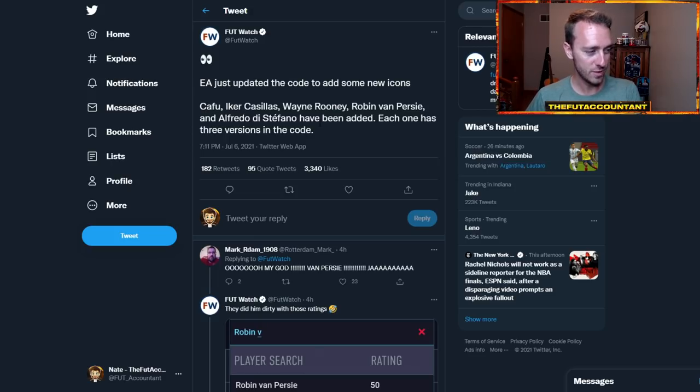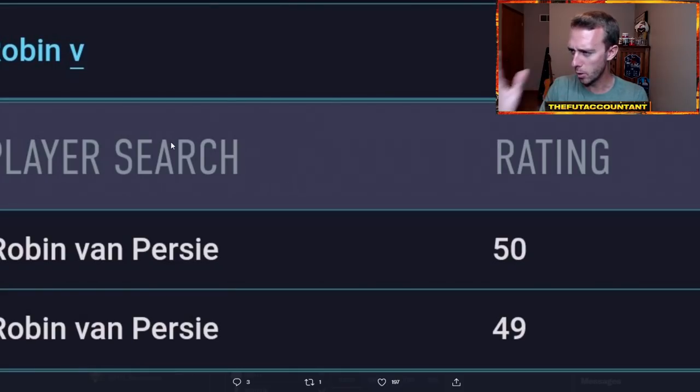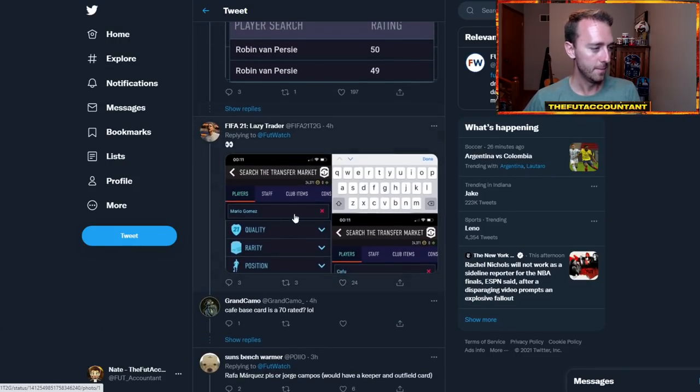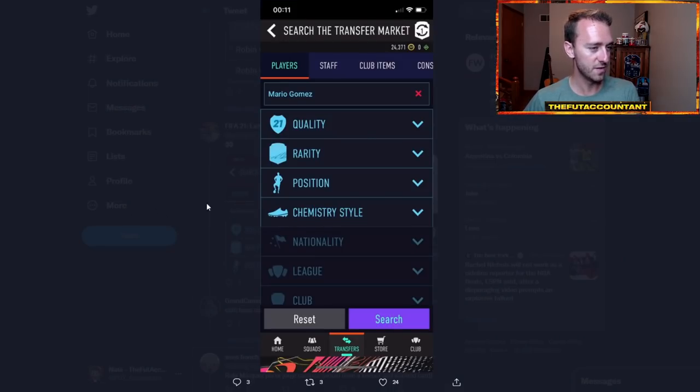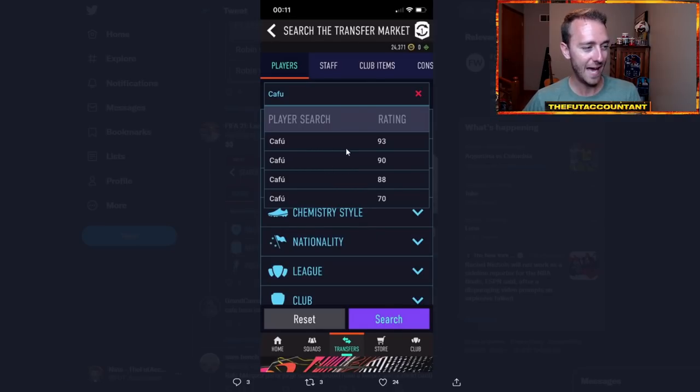Each one has three versions available. You can see — if you search the web app, it's really blown up. If you search the web app, I believe it's only the web app, you can see some of these cards. Van Persie is not a 49 or 50 rated card obviously, but when you search up guys like Mario Gomez, you've got a couple of his cards showing up there, with some ratings as well. Cafu being 88, 90, and 93.